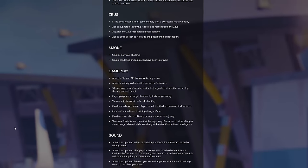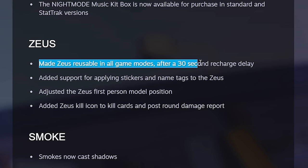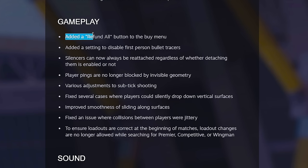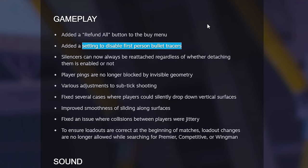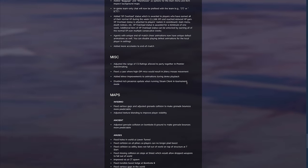Looking through the release notes — I'm not going to take too long here, but there are a couple of game-changing things. The Zeus is now reusable with only a 30-second recharge. Smokes now cast shadows and rendering has been improved. There's a refund-all button added to the buy menu so you can refund everything really quickly. There's also a setting to disable first-person bullet tracers, plus various sound, networking, and UI improvements.